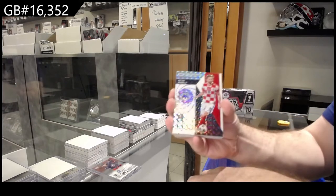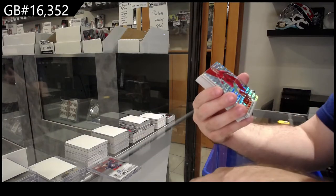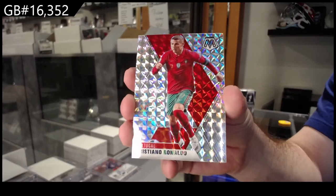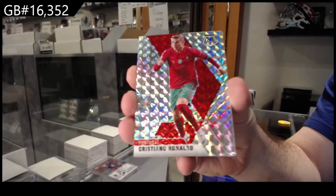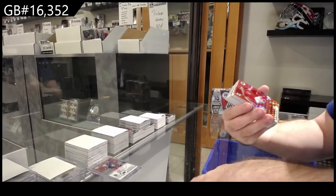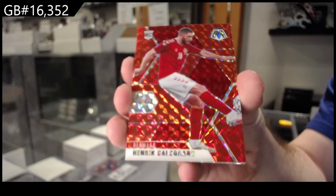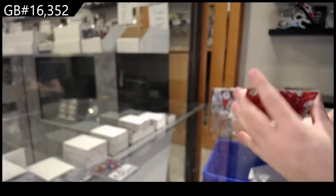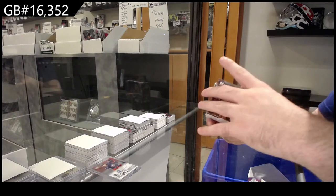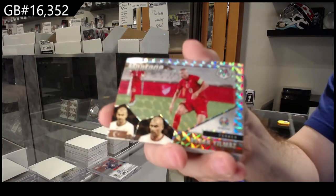We've got a Man of Mystery prism of Badilj. This one I know — Ronaldo. Might be worth getting that one graded, by the way. Ronaldo — I presume it would be. We've got a Dalsgaard red rookie, Dalsgaard.